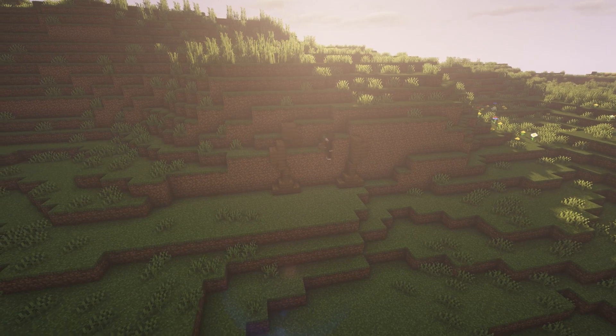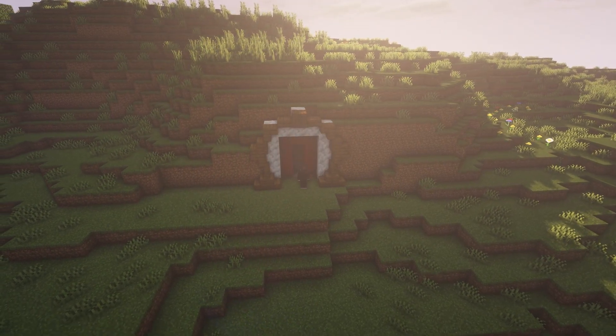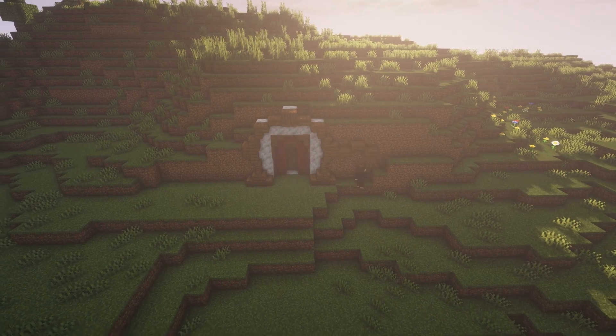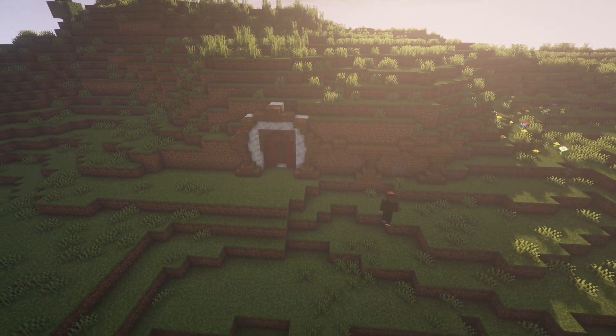I began to work on the front entrance of the base, making a hobbit hole style design which calls back to Green's Season 7 starter base. Inspiration for this was also taken from our friend GoldRobin's hobbit hole design.